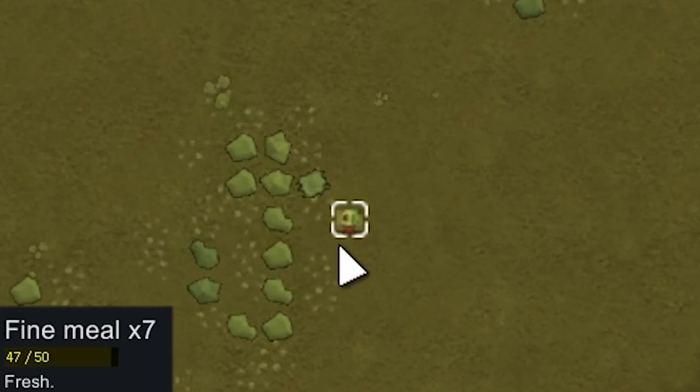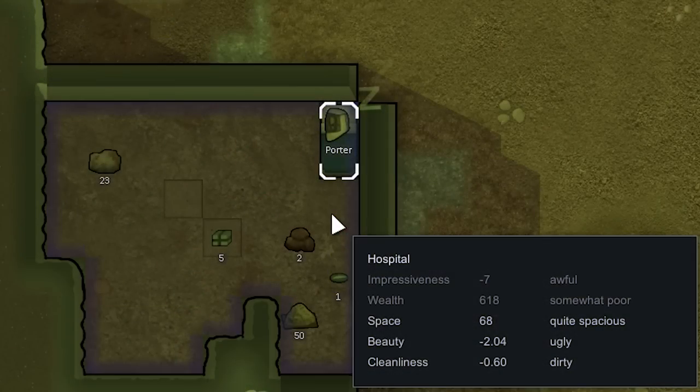We have Sam resting in the new room; cleanliness is at negative 0.6, which isn't terrible. Unfortunately Sam can't clean — he's incapable of cleaning — so the dirt just stays.